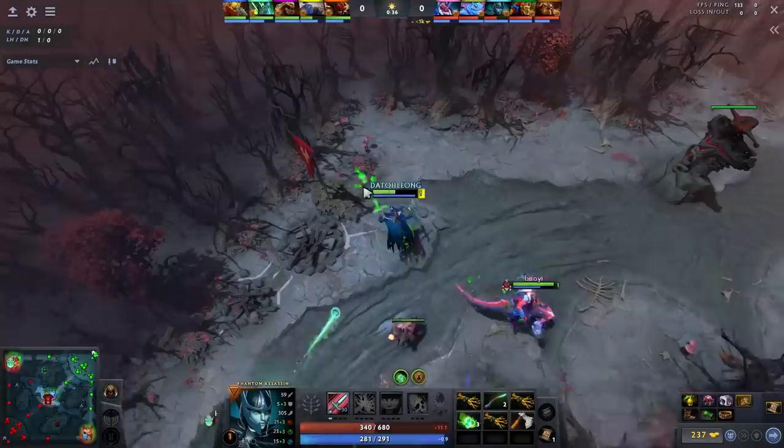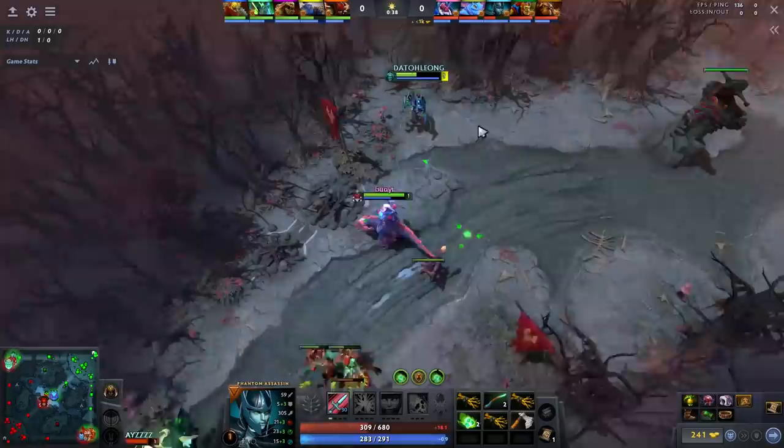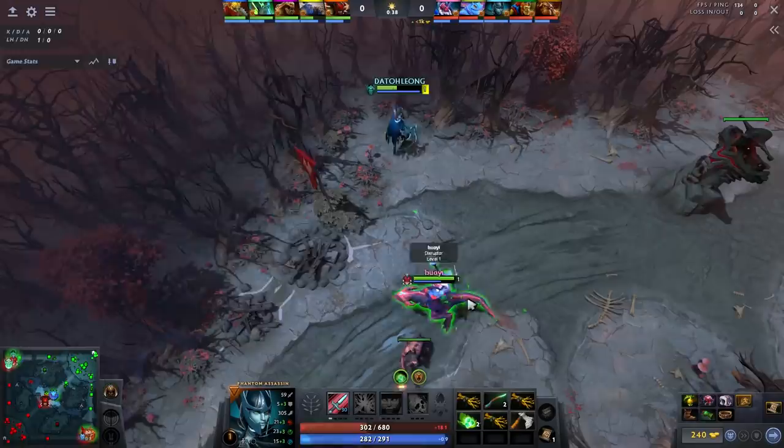Necro is a very strong laner. If I were to fight him one on one, I am most likely going to lose. Disruptor does outrange and out-nuke a Necroforce at level 1, so he positioned himself at the top side of the lane to fight the Necroforce while I farm from the bottom side. At the same time, shielding the Disruptor from the bounty hunter so he gets to fight the Necroforce one-on-one without any disturbance.